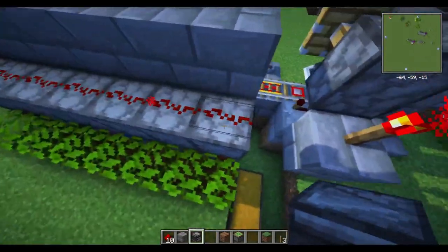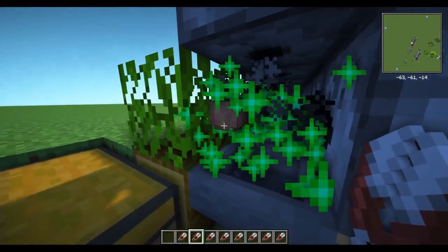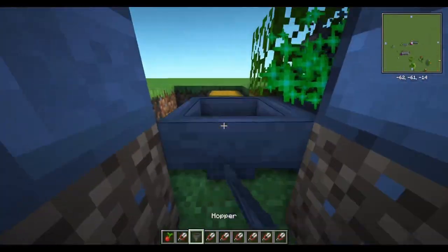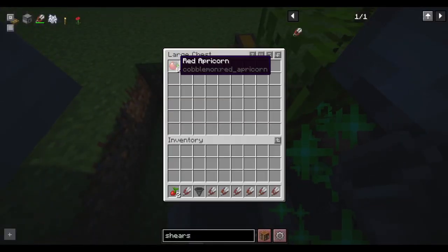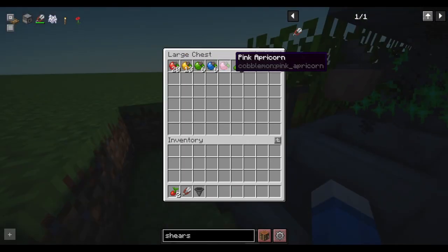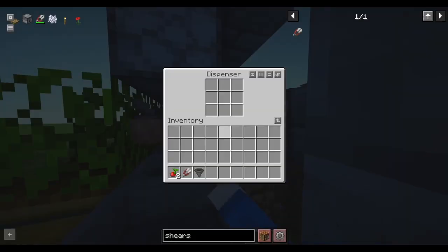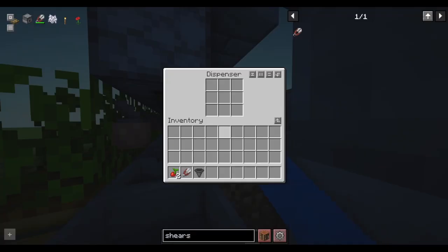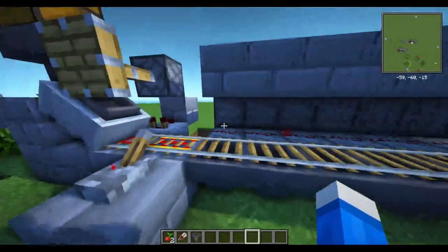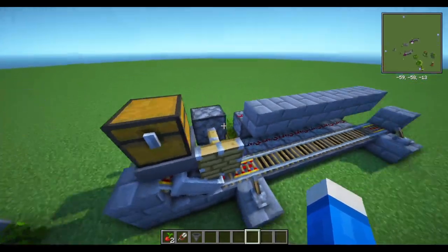So if there were shears in the top right now, you can see this one's being rapidly harvested, bone mealed, harvested, bone mealed. I'll put this hopper back and now they'll start to flow into the chest. You'll get apricorns from this as well as seeds. When you hear the poofing sound and it looks like that, it just means you are out of bone meal.